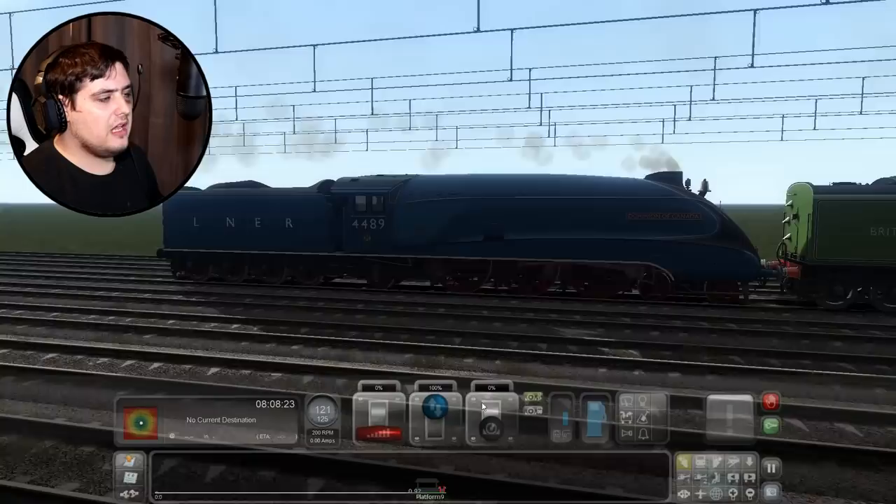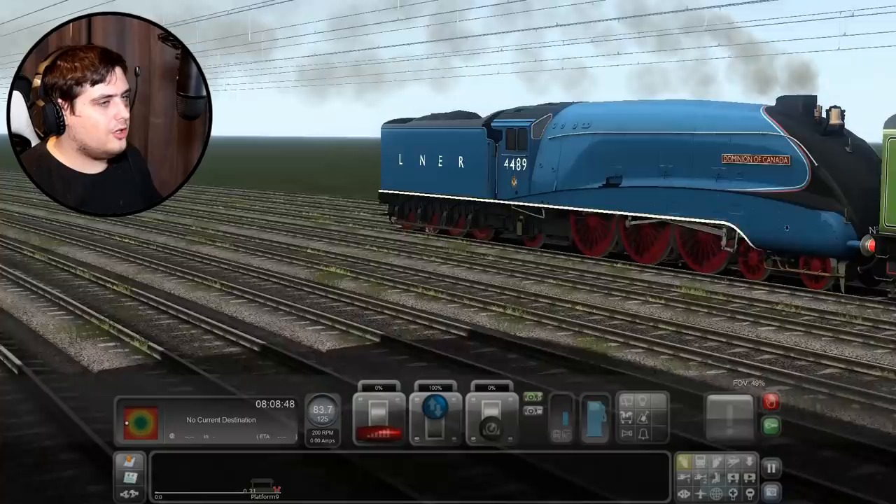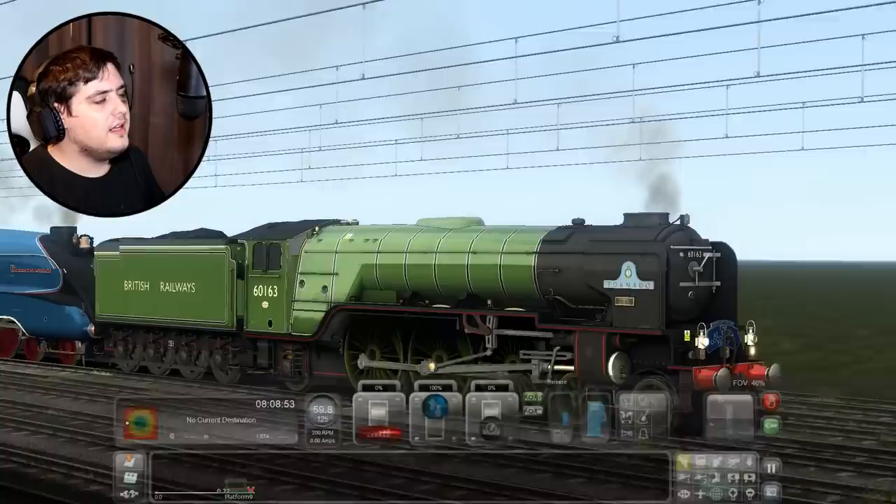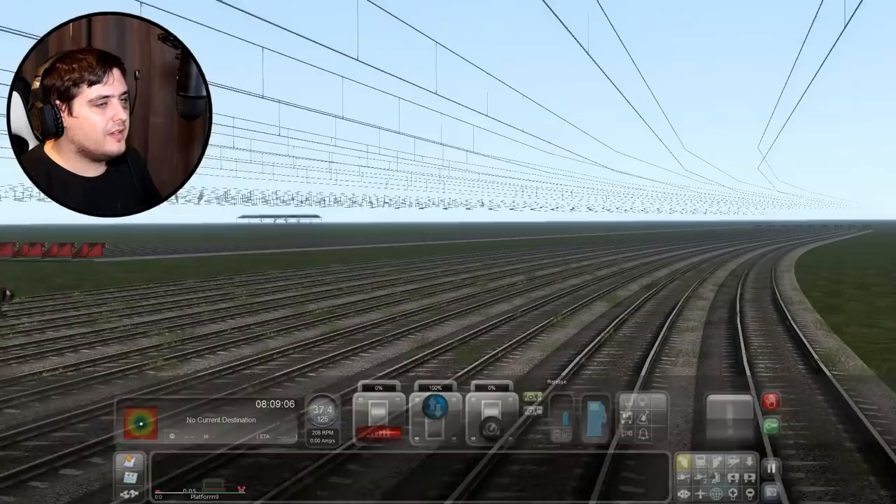Wow — that was just a tiny amount of braking and already they've just gone boom, like a bullet. But the Dominion of Canada and Tornado look smashingly good in this side of the light. Looks amazing, doesn't it — seeing the sunlight reflection off their boilers. Look at that nice shiny effect.